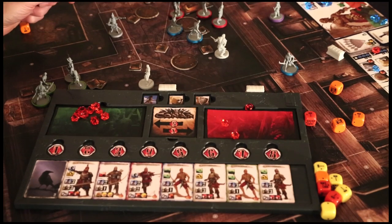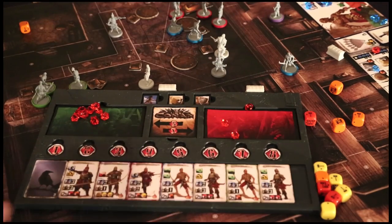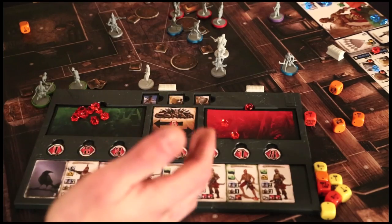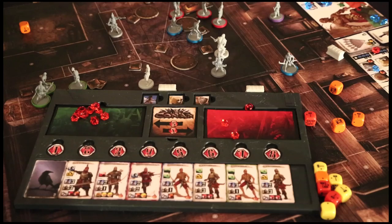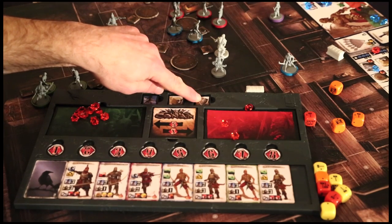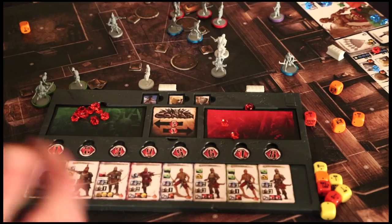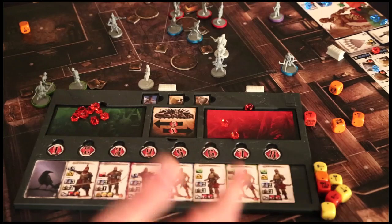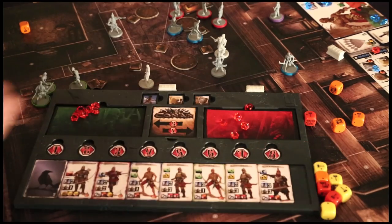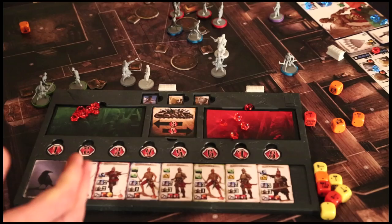I'll spend one gem to use Zapovro, my captain. His movement is two, so he moves one, then rolls his attack dice on Conan. Conan can choose to add dice to his defense roll — he gets whatever dice his armor gives him, in this case his leather armor gives him a yellow die. If he wants to spend a gem on his shield symbol he gets his weapon parry bonus plus one die per gem spent. If Zapovro attacks, he goes to the back of the line, then I activate the captain again by spending another two gems, move him two squares, and attack. That is really the essence of the game — that's the game engine.